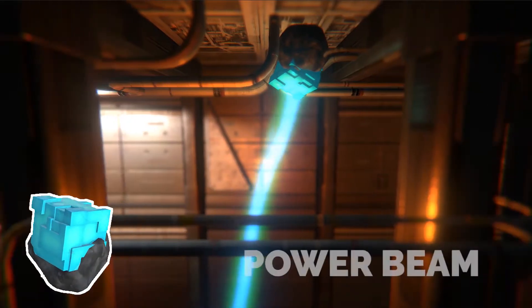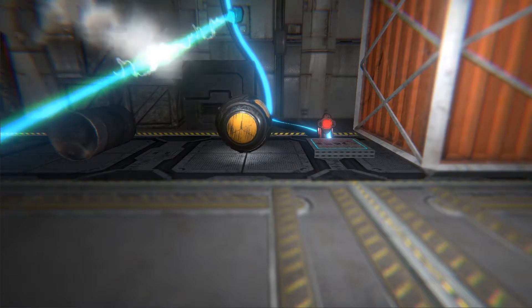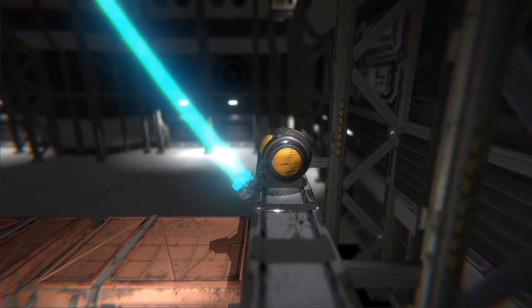Today, the sign power beam. The power beam can give energy to electrical devices. Once in contact with fog, it will discharge energy to touching cables or devices,